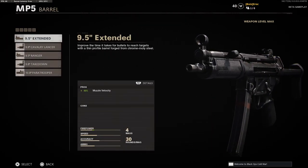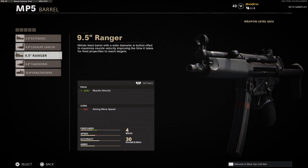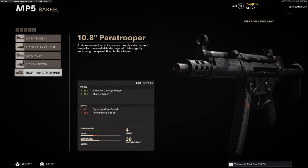For barrels we have quite a few barrel options — we have five. First we have the 9.5 inch Extended Barrel, the 9.8 Cavalry Lancer Barrel which is for vehicle damage, the 9.5 Ranger Barrel, the 10.8 Takedown Barrel, and finally the 10.8 inch Paratrooper Barrel.